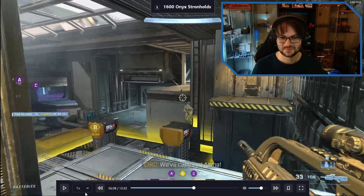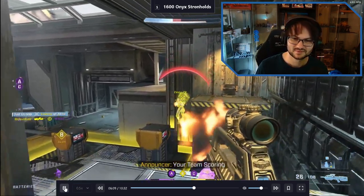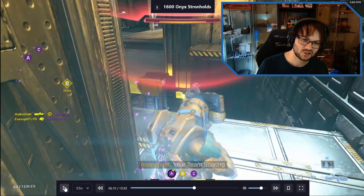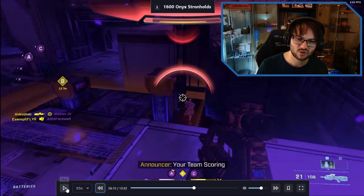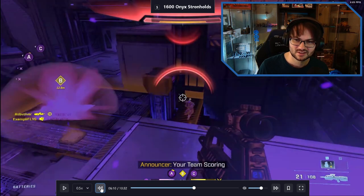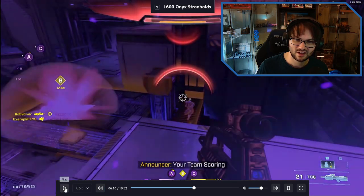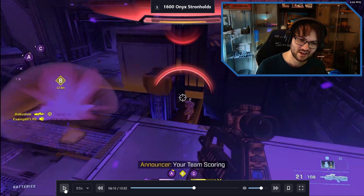Let's slow it down. As soon as you miss that shot there, you're in one-shot territory and he isn't. He's still flickering and you're not. At that point I would have realized - I have the height advantage but this isn't going my way - and I would have dipped.